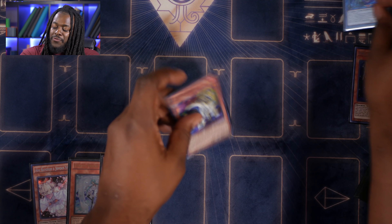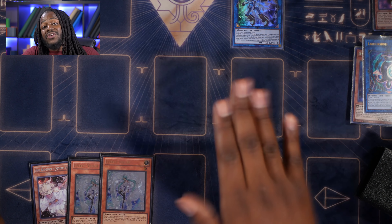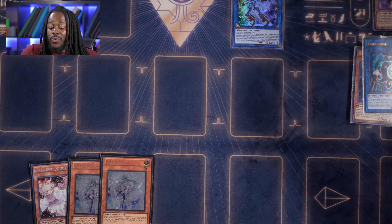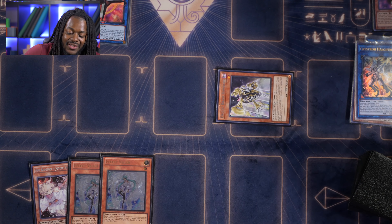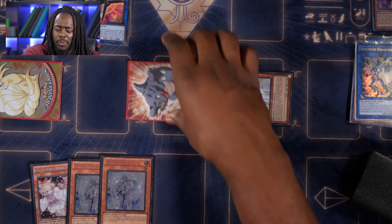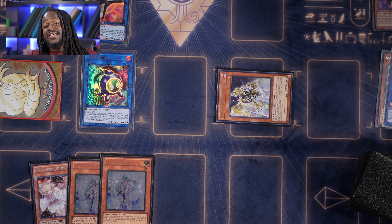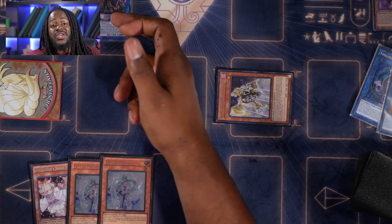I'll start by normal summoning Jet Synchron and use it to Link Summon Link Kribo. Then I'll use Jet Synchron's effect to discard Gear Sue and special summon Jet Synchron back. Now I'll link both Link Kribo and Jet Synchron to summon Haklifibrics. Haklifibrics' effect triggers to special summon a tuner monster from the deck — we'll special summon Brass Bombard. Then we link off Haklifibrics to make Link Cross.